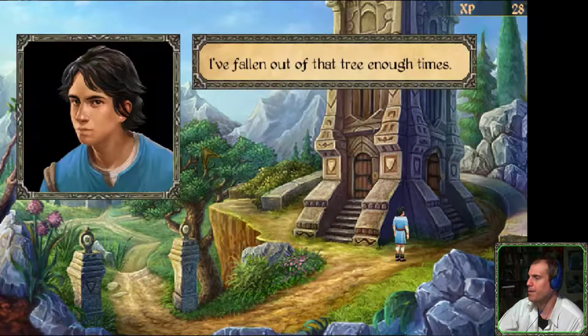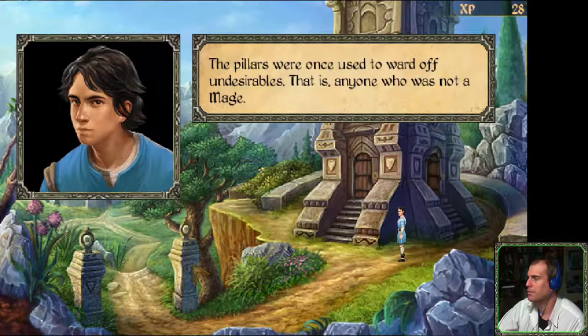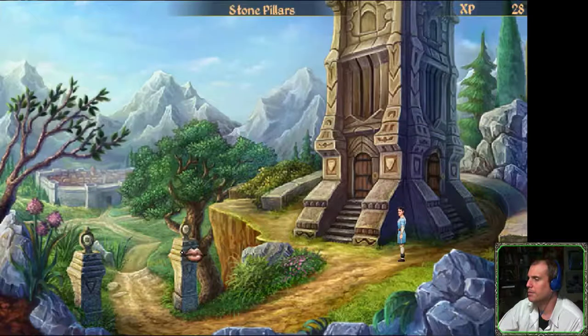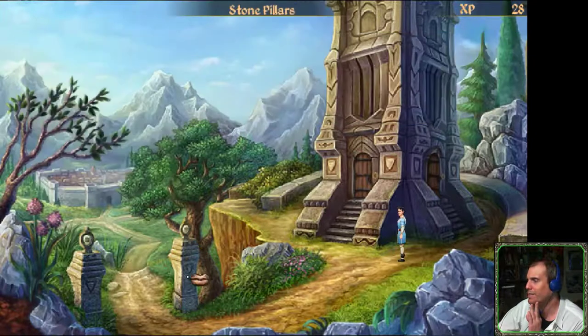How about the tree? I've fallen out of that tree enough times. What's this — these stone pillars? The pillars were once used to ward off undesirables, that is anyone who was not a mage. The twin beams no longer disintegrate unwanted visitors; nowadays they just assist with teleporting. Oh, similar to teleporting, I guess.